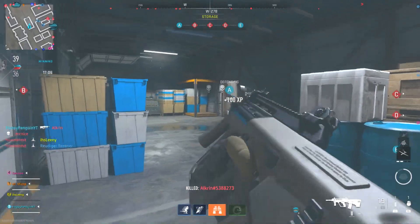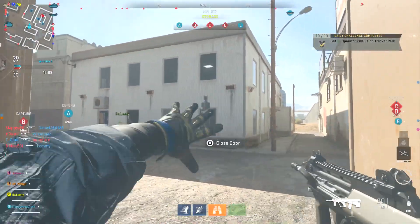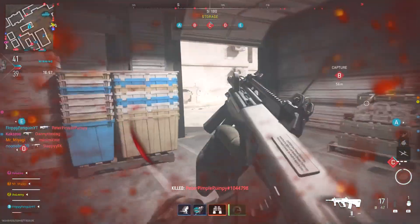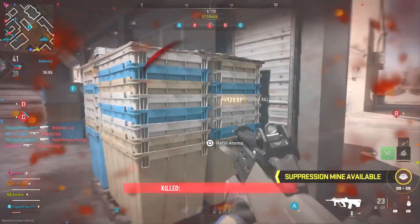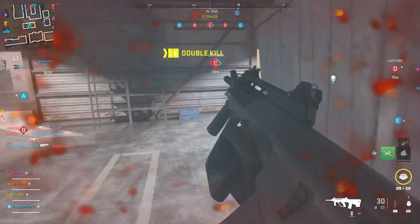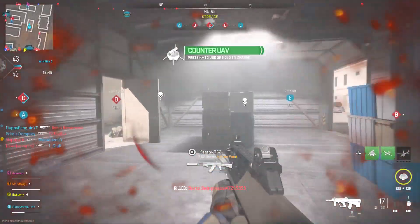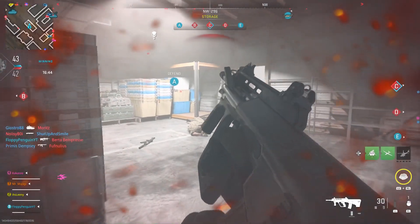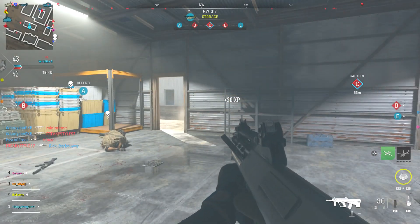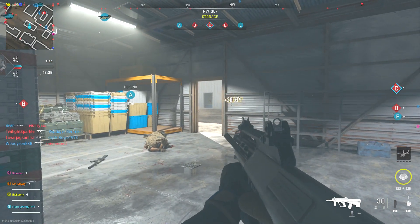A game mode I'd highly recommend is Invasion — it works similarly on Ground War too, but I recommend Invasion because there are a lot of bots. All you want to do is run into the middle of the map where the bots are spawning and die by the bots, getting no kills, no XP, and no score throughout the game. Score per minute is a big factor alongside KD — the lower your score per minute and KD, the higher your chance of getting easier lobbies.